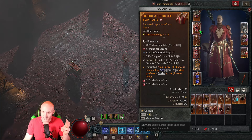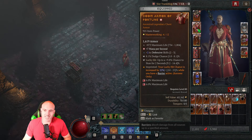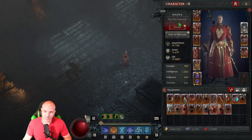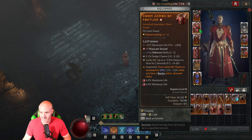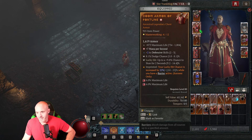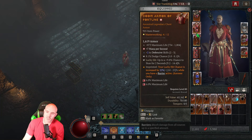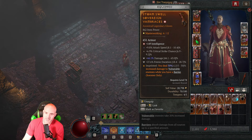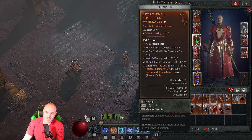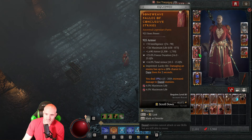I got mana per second with a greater affix on the chest piece. I want plus two to defensive skills so I don't have to click flame shield, frost nova, and teleport - I saved three skill points in the paragon tree because this build is very skill-point hungry. For the pants, I want dodge chance and lucky hit ideally - what I actually have isn't what I want. I want more armor and damage to immobilize or lucky hit to slow. On the gloves, attack speed and crit are beautiful - that's exactly what you want.